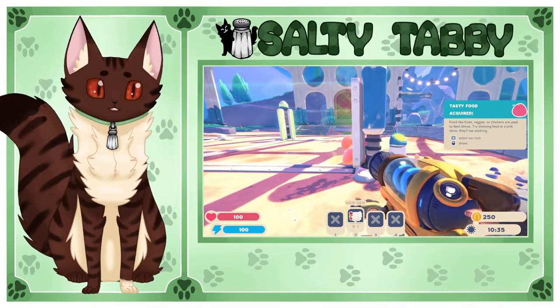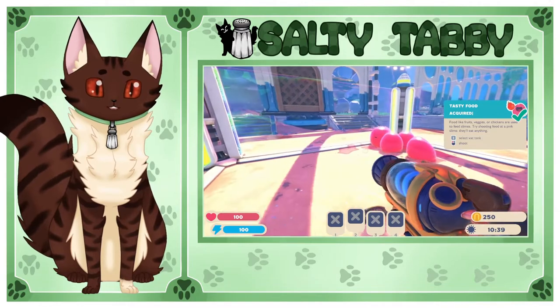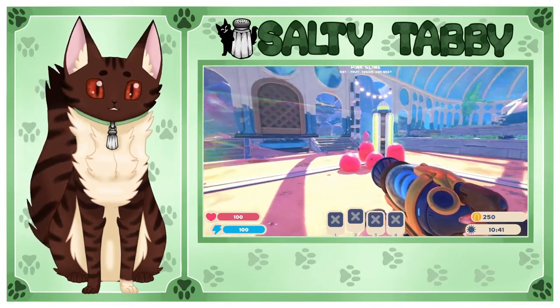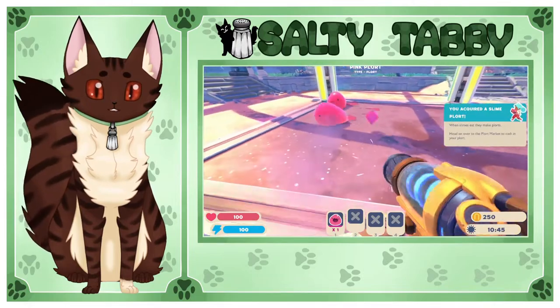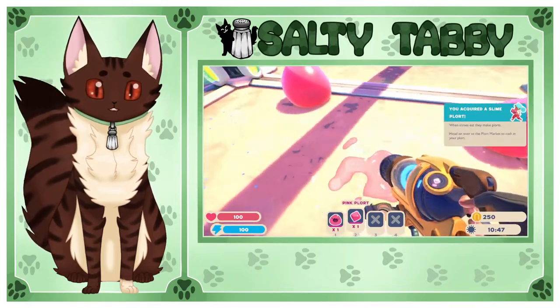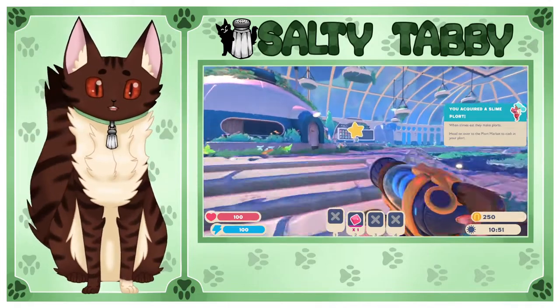So these little guys, when you give them a food — like a chicken, hen hen, that's what they're called — they'll eat it and they'll poop out those little things. It's called a plort. You want a plort? Give me the plort. Okay. And these plorts can be sold for sick cash.